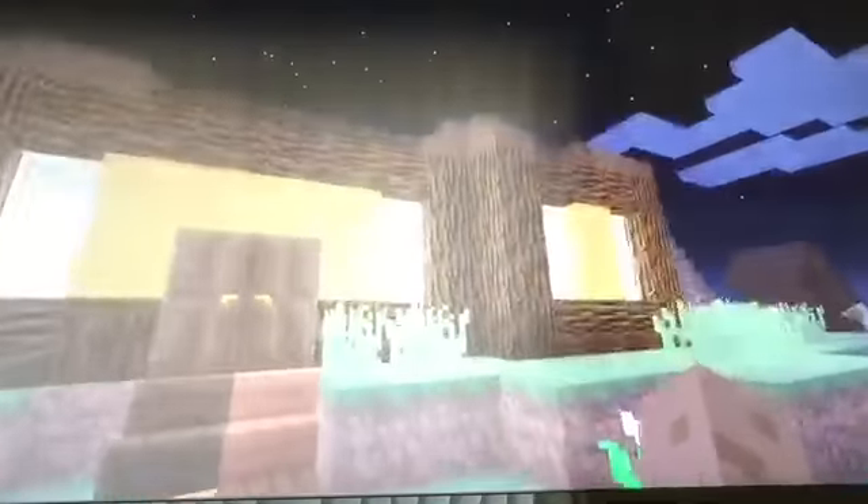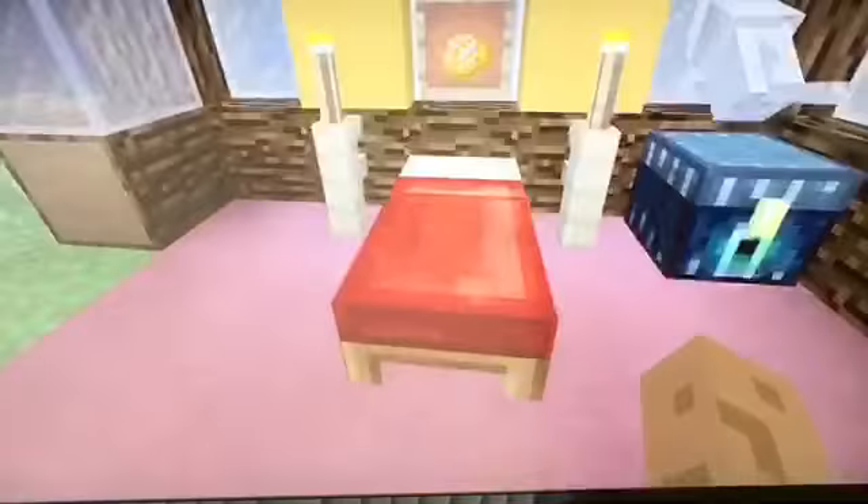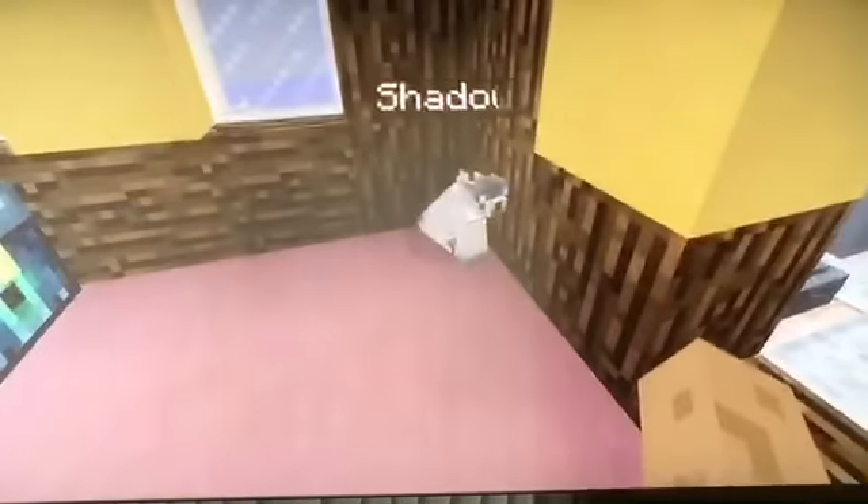We'll start it off with my house. As you can see on the outside there's sort of spruce wood, yellow and white stained glass. And as we go inside — oh look, isn't this lovely? We've got a nice kitchen, cake in here. Here's my bedroom, I've got a baked potato bed. There's my cat called Shadow and my dog called Apple.